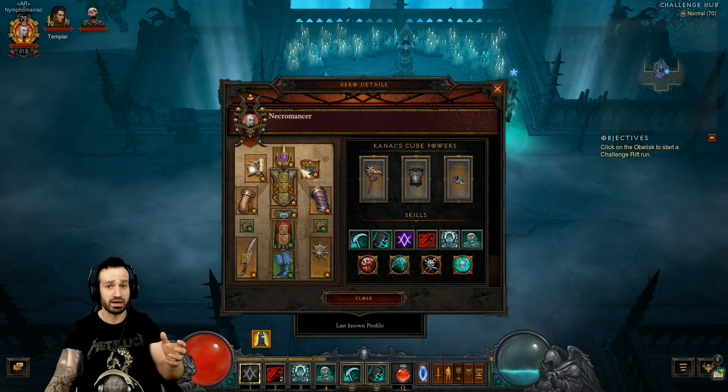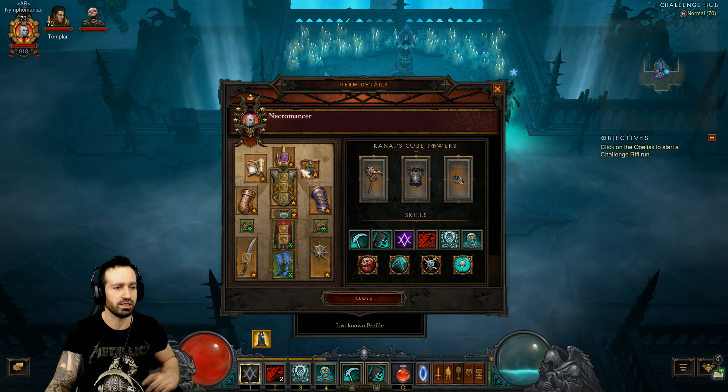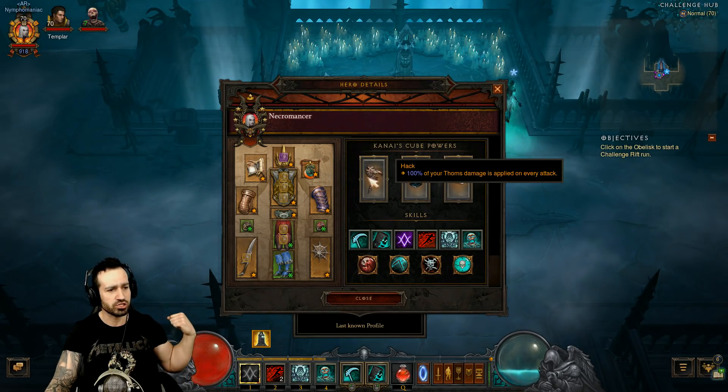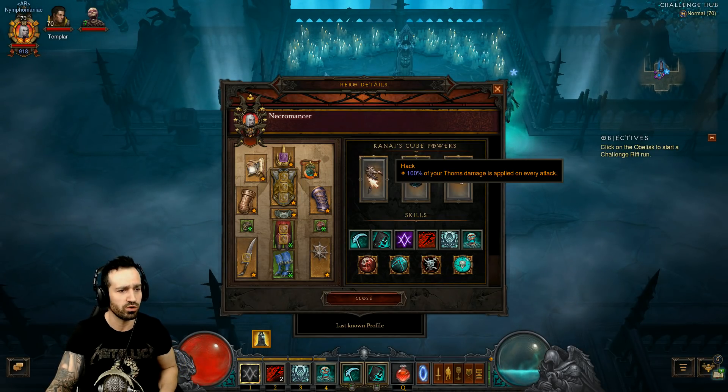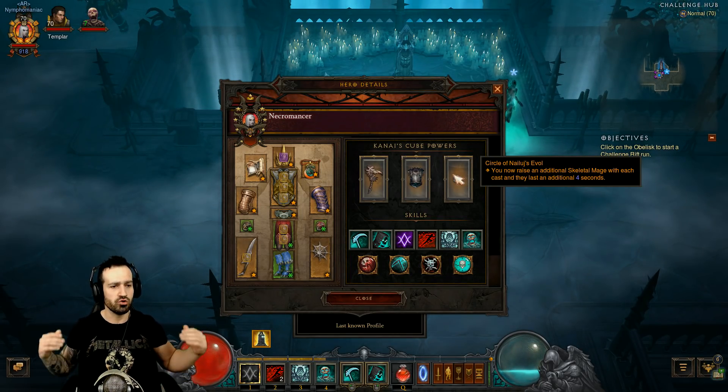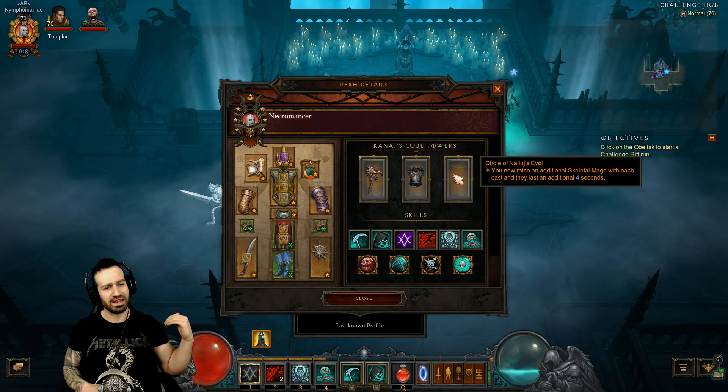This build and character isn't exactly very damaging — the damage output isn't the best in my opinion — but it does have really good survivability, which won't be an issue in this challenge rift. Looking at Kanai's Cube: Hack gives us a 100% increase to our Thorns damage, Heart of Iron also gives us some Thorns damage, and the Circle of Nailuj's Evol means we get an extra skeletal mage when we cast one and they last an additional four seconds.